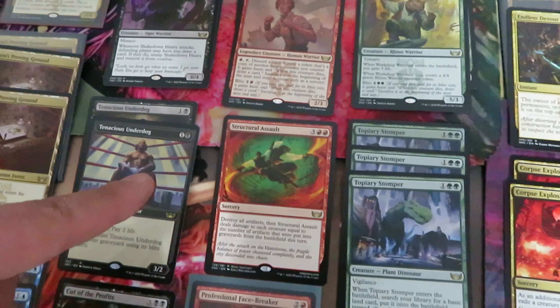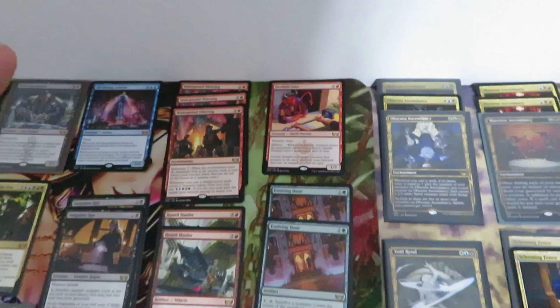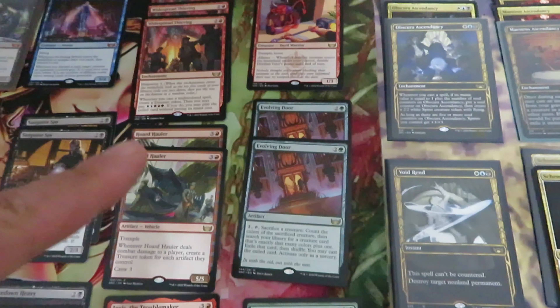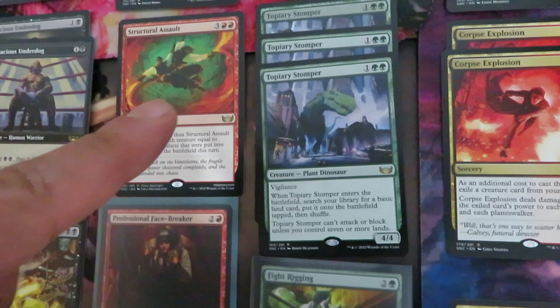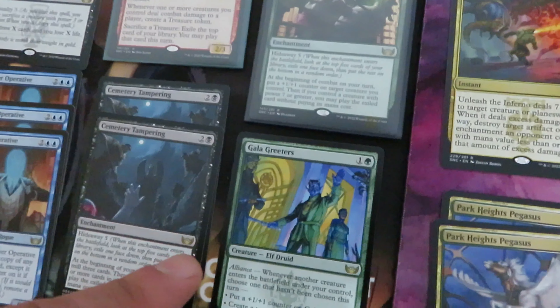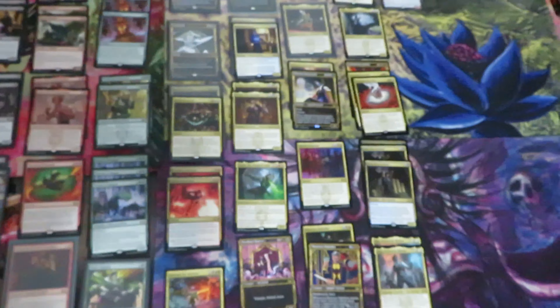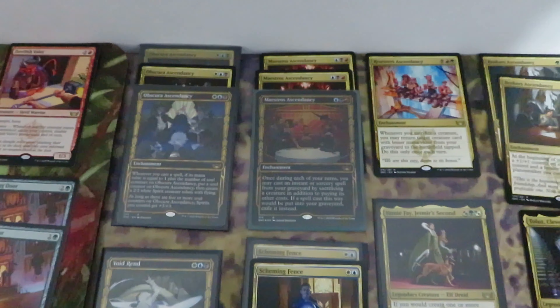Red: Widespread Thieving — three, Halo Forager — two, Jaxis the Troublemaker — only two, Obliterating Bolt — one, and Professional Face-Breaker — one. The green: Bootleggers' Stash — one, Evolving Door — two, Workshop Warchief — two, Topiary Stomper — one, it's a foil, one Fightrigging, and one Gala Greeter.